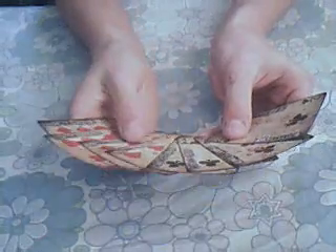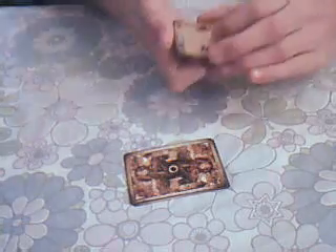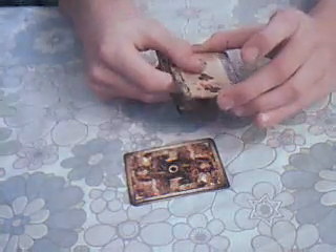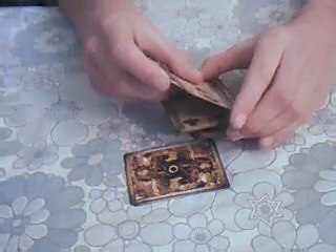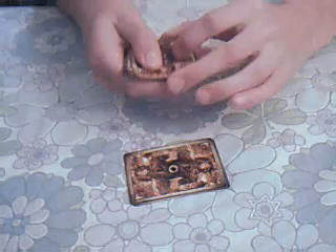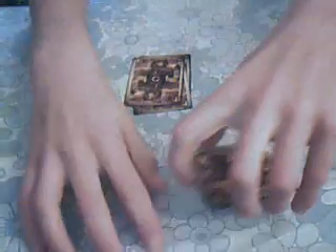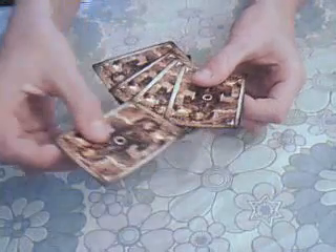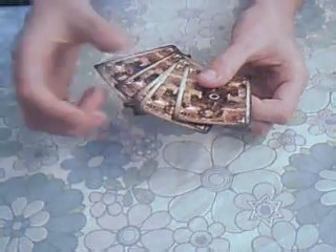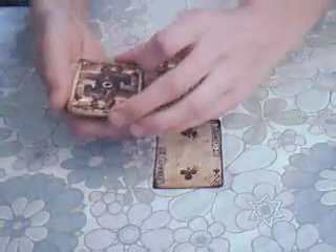Now we're going to take our red cards and put them down there. In my hand I've got the 2, the 3, the 4 and the 5 of clubs. We're going to take the 5, the 4, the 3, and keep the 2 on top of this pack. Now we're going to get the 2, put it in the second position as it's a 2, close them up, give them a little shake. The 2 has come to the top.